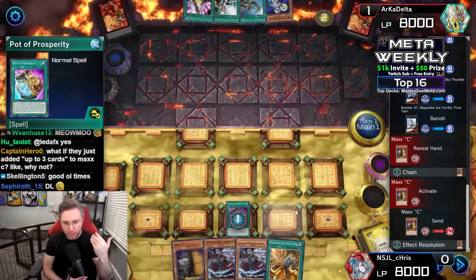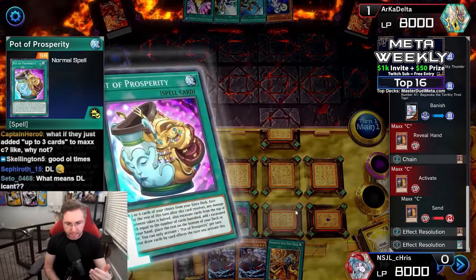Pot of desires banishing six, digging deep — could be drawing into a Call by the Grave or Ash, so it's a good idea to chain your Maxi-C in response to something that draws. Dig, dig, dig — we got that Raisin! Raisin is here, top tier. If we open with Raisin and Borger, do we want to special summon under the Maxi? We definitely don't. We do have Book of Moon for a card on the field.